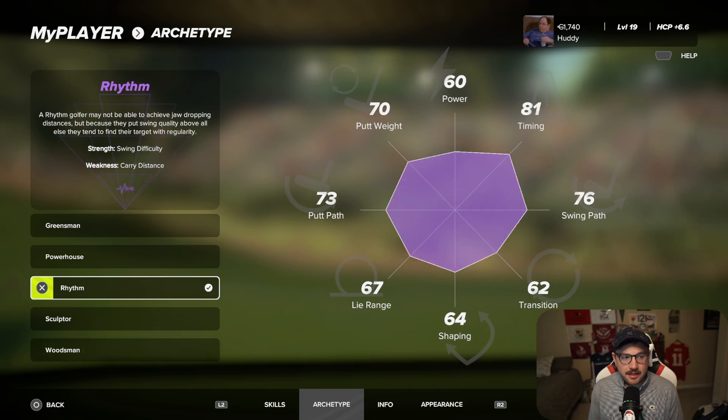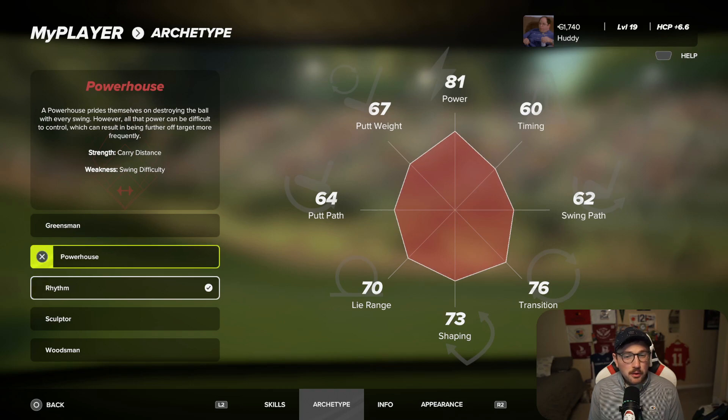For me, and in general, I think Rhythm is the way to go. Even with 60 power right out of the gate, you're not hitting the ball that short — your driver flies about 274 and your irons are pretty stock distances for any golfer. I think it's the easiest path toward grooving your swing and getting a feel for the game. If you go with Powerhouse you'll be hitting way too many slow or fast shots, and this game is already hard enough on most difficulties — Powerhouse just makes it even more difficult.